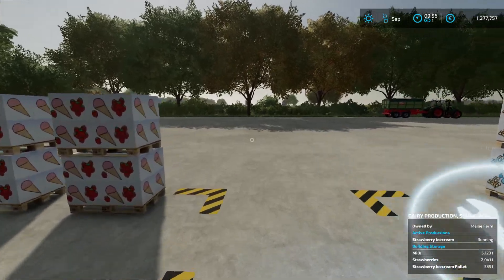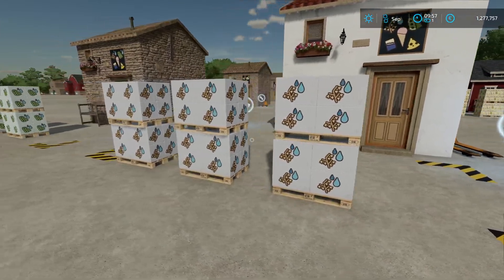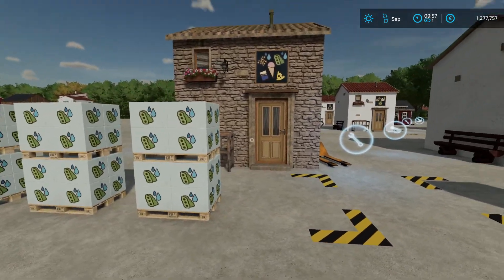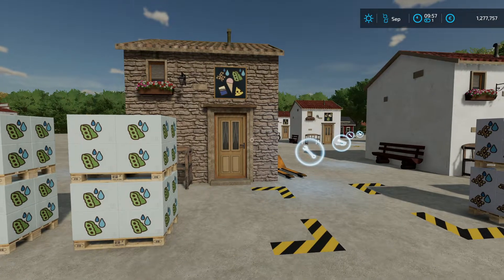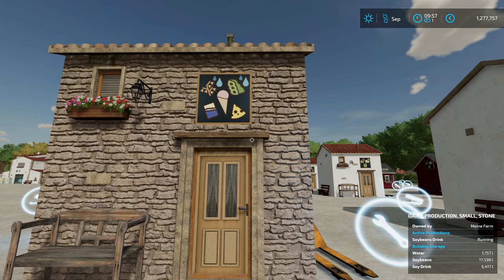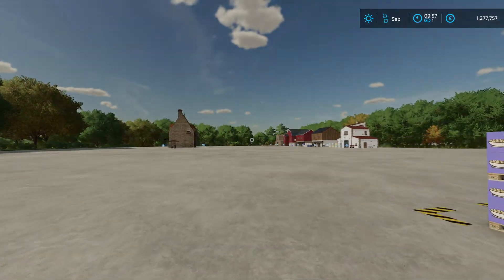Here is the last category: dairy. You have ice cream, oat drink, and soy drink as well — they're not really dairy, but I thought it would fit rather than creating another category. It started as three or four categories but turned out to be six, so I put those together. You can produce butter and cheese like in the base game. The products you can produce are always signed on top of the door or at the side.